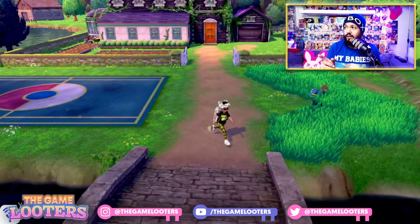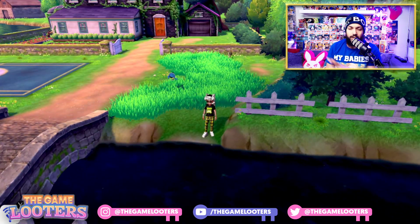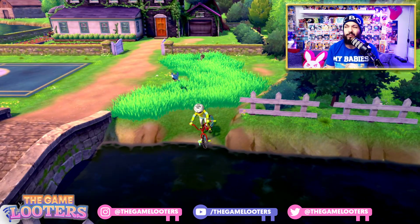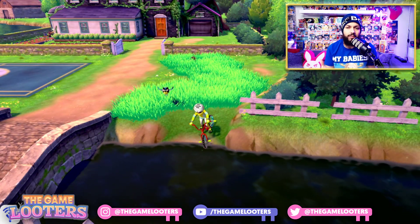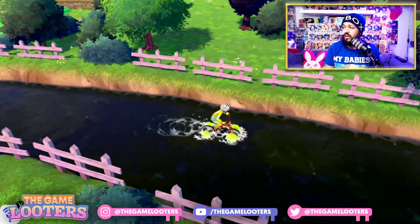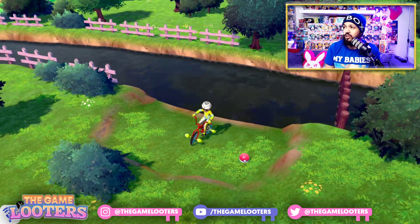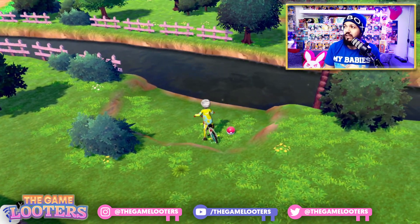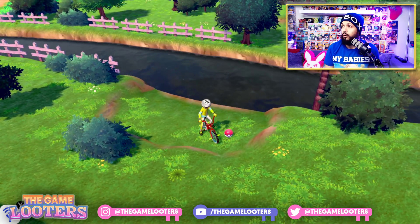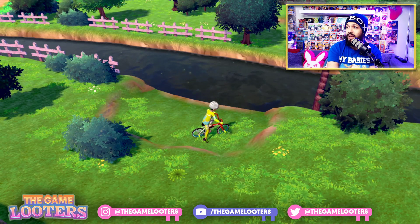What I want you to do is come over to this little area here and get on your Rotom bike. If you don't have the Rotom bike yet, then you probably can't do this. Get on your Rotom bike and start pedaling down the stream. Come right here and we're going to find this beautiful little Pokéball — and in that Pokéball is the Choice Band.